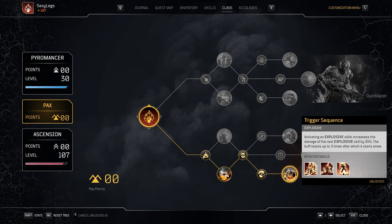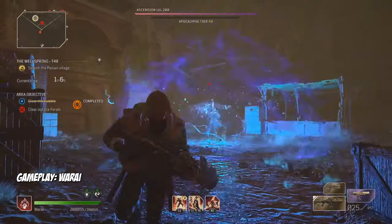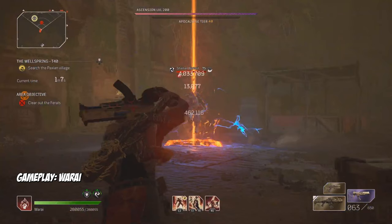To go in depth on how Trigger Sequence stacking works, let's look at this example provided by Warai on the Wellspring Shaman. First, we currently have 0 stacks of Trigger Sequence — no bomb icon above the health bar. Warai now uses his first Overheat. This is important, as it primes the next skill — Eruption — to get a 35% increase in damage. You can see the Trigger Sequence damage bonus is now active with the bomb icon above the health bar.